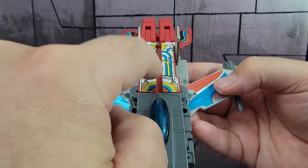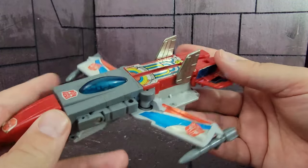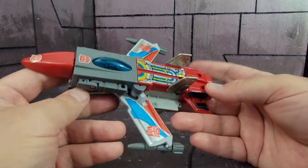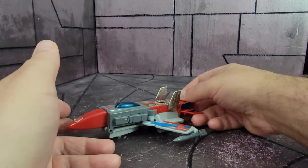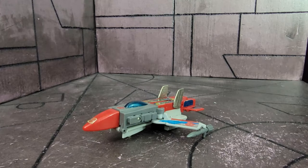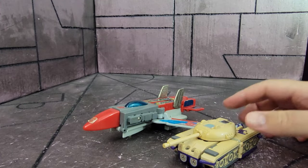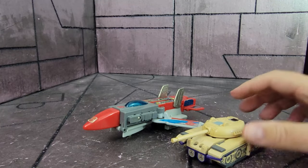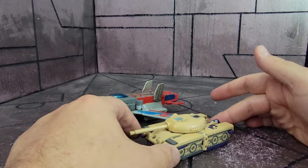You can see the stickers from the legs — sticker wear is pretty significant on this guy since he does have a lot of stickers, so that is another thing to look out for besides just his accessories. It rolls relatively well. Size-wise, it's not too small — here he is next to Blitzwing in tank mode, so you can kind of get an idea of just the size of it.